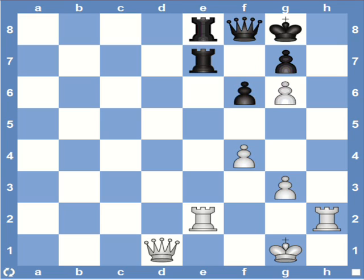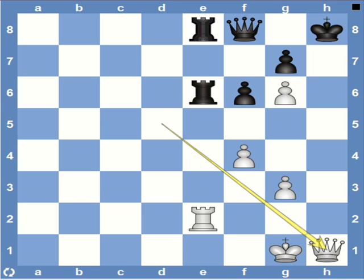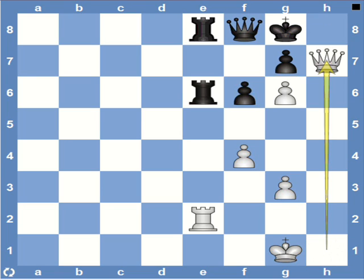The same idea with more pieces on the board — what would you play here as white? It's a forced mate in 4. White starts with queen d5, check. Black's only response is rook e6, since the h-file is taken by the rook. Now white plays rook h8, sacrificing the rook and forcing the king to capture on h8. After this, we have queen h1, check. The king's only option is to go to g8, and this is followed by queen h7, which is mate.